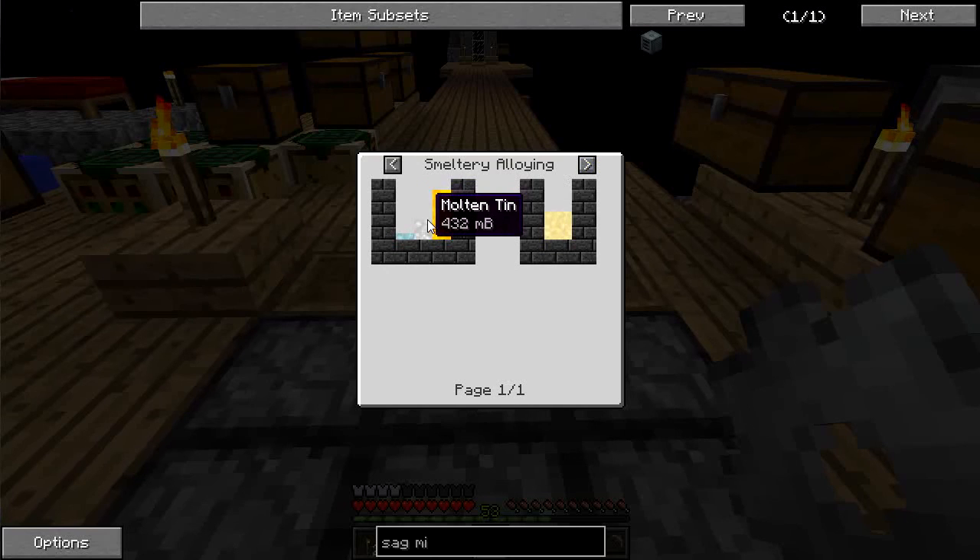Molten lumium is going to come from glowstone, tin, and silver — and that's a one-to-three-to-one bucket ratio.